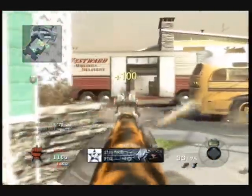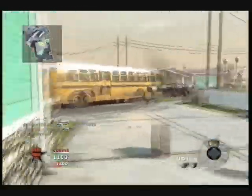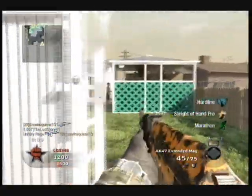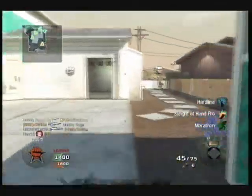Ghost is good if you are okay with sniping and using sniper rifles. Blackjack is amazing on this map — be sure to use that if you do not like Hardline. It is definitely one of the key things I recommend.